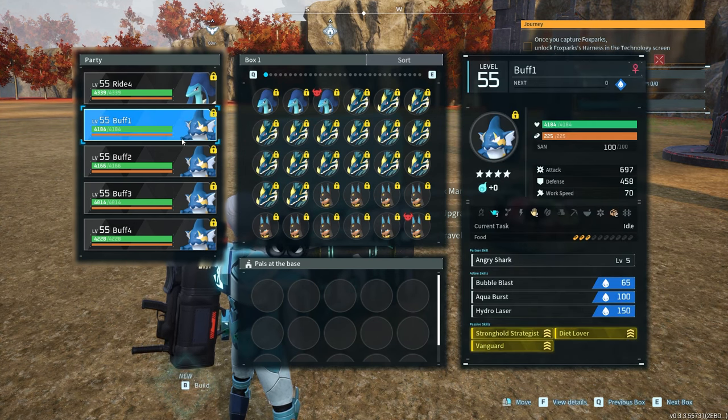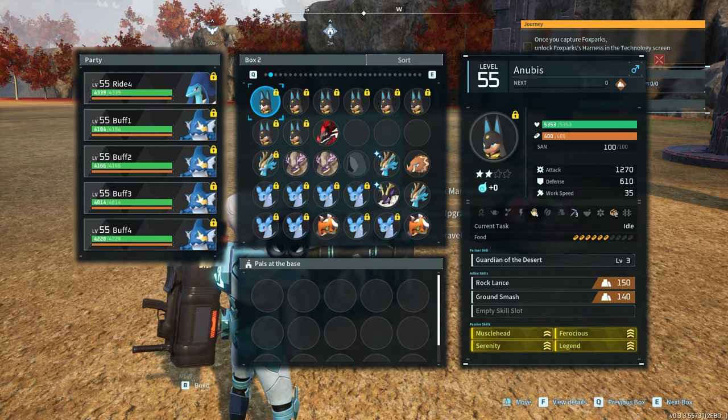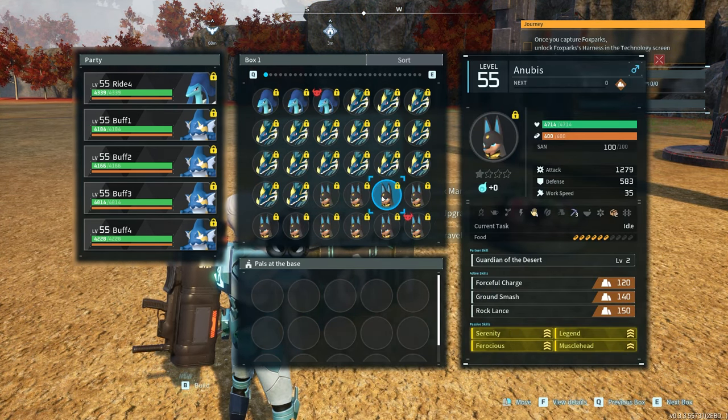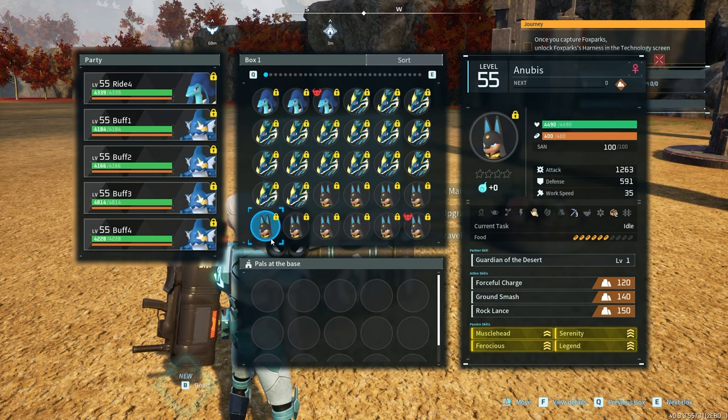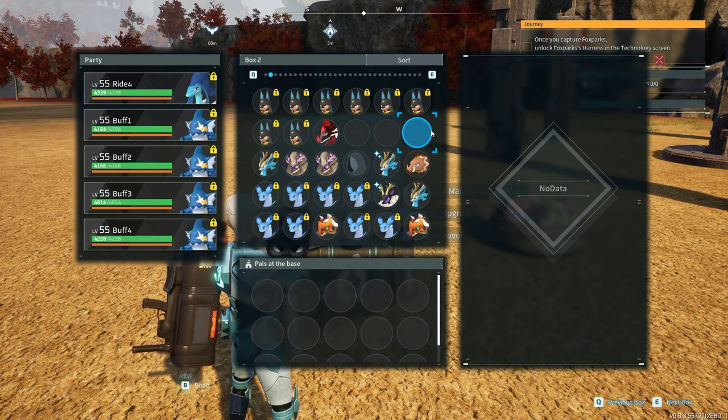I've got four Gobfins — three of them — again all with Vanguard and Stronghold Strategist. And then I'll have my Anubises for phase 2, all level 55, again with good passive skills. None of these guys souled up though, which kind of sucks.